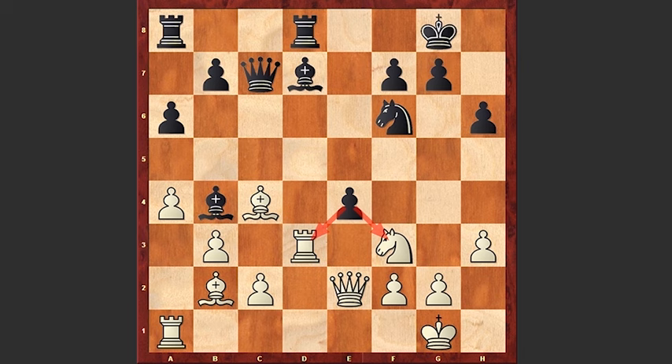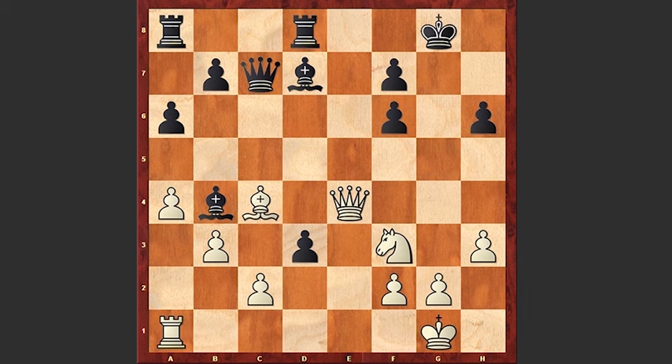Kamsky went for Bxf6, exd3, and here he made a horrible blunder. It was here that it became obvious that he had miscalculated. He played Bxd8, which is losing on the spot. The best move in this position is Qe4.